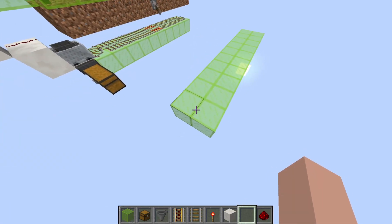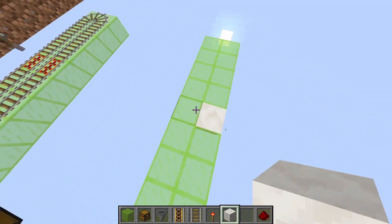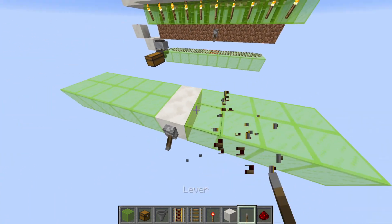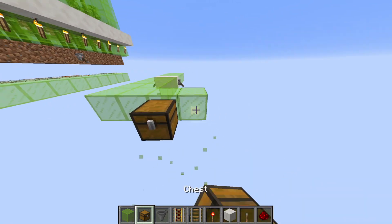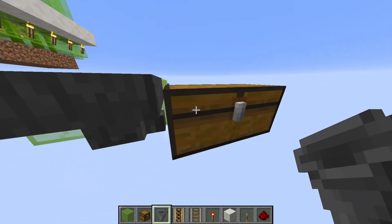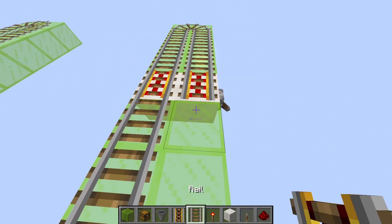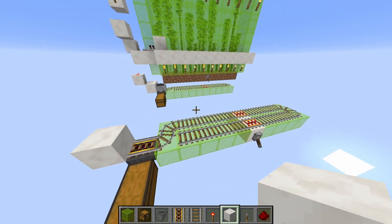Start with a simple 2x10 platform of solid blocks. I recommend solid blocks here because you can place a lever so that the powered rails you put down will be powered — you can also do this on glass, so keep that in mind. Pick a side for your chest, place the chest diagonally from the corner, then place a minecart hopper pointed at the chest. After that, place a powered rail and normal rails following the pattern. Place a solid block at the end, and the bottom layer is done.